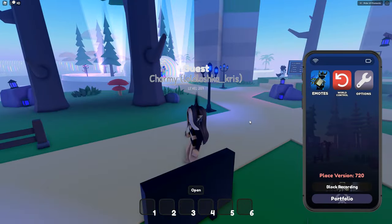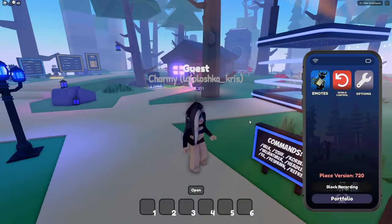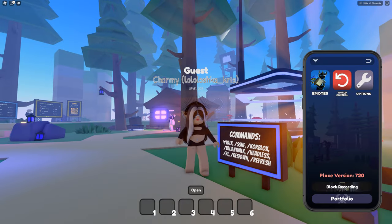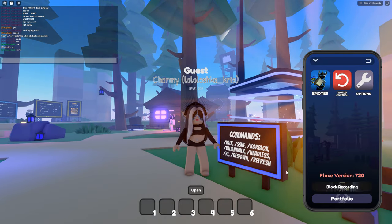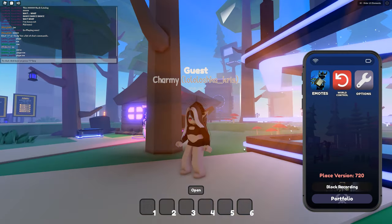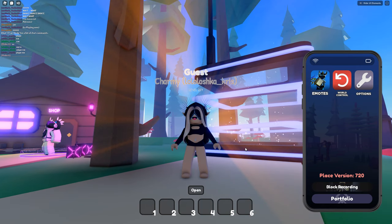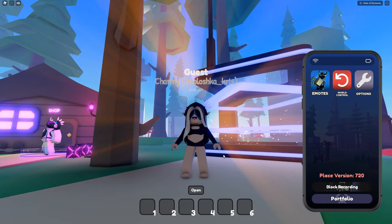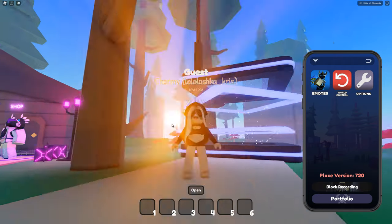Wear players — oh my god, there's no players on spawn. Now we have one. Here's the commands bar. You need to write CCHF — Super Super Happy Face. And we wear the Super Super Happy Face on us.